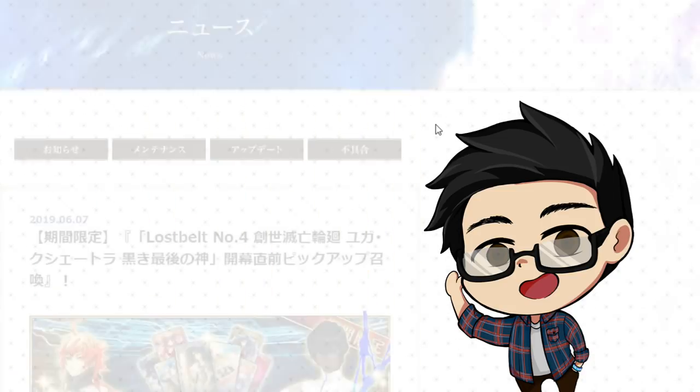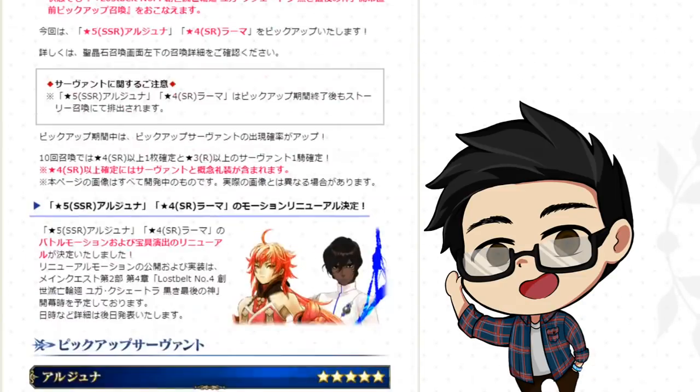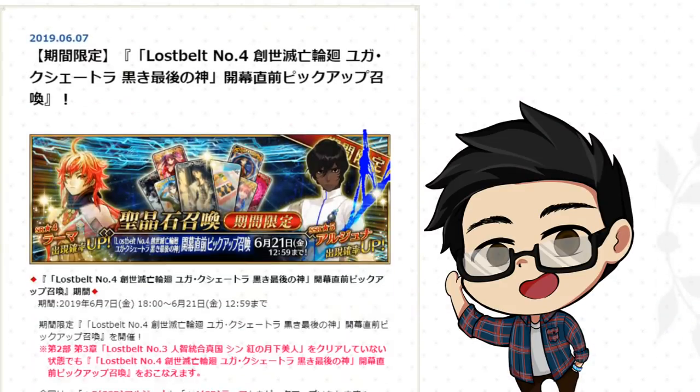Scrolling down a little bit more, we have gacha information. Arjuna and Rama will be gaining a rate up — kind of surprised that Karna does not get a rate up here. Arjuna and Rama are getting rate ups and also new animations, and this is going to happen during the update of Lost Belt chapter 4.